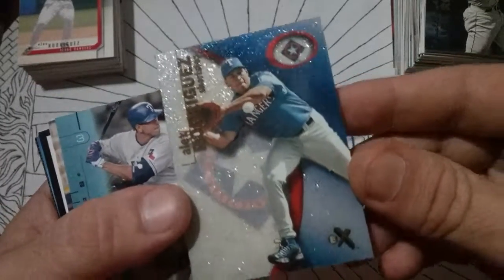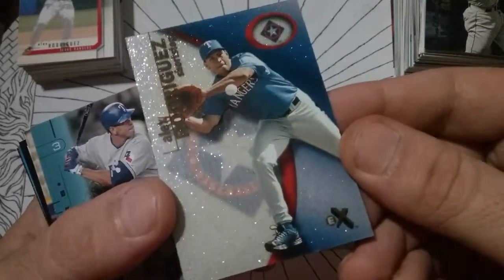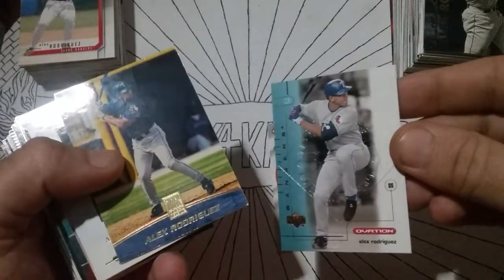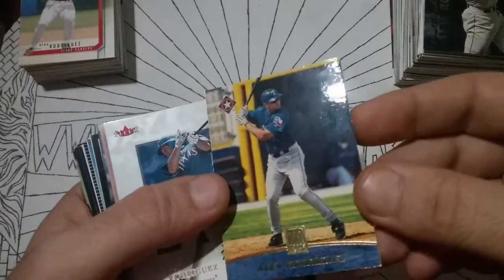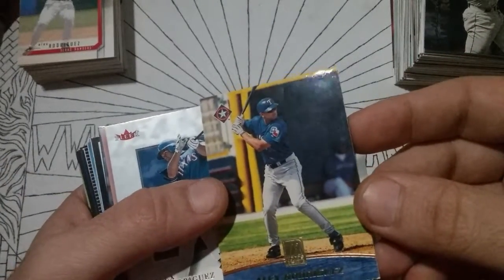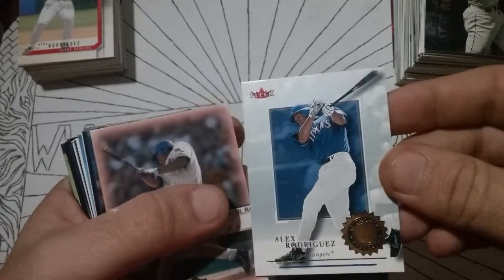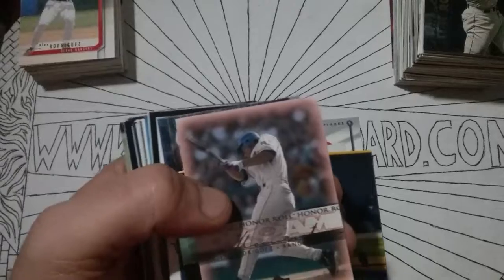There's an A-Rod Fleer EX — that one's going to be pulled and put in my Fleer EX box. I love these cards. Getting hard to find them. Especially in top players — nobody wants to get rid of them. Topps Reserve — nice little card. That one's all rashed up. We'll throw it in the trash.